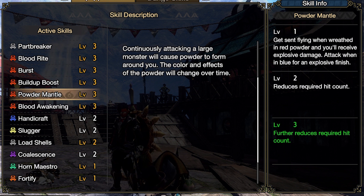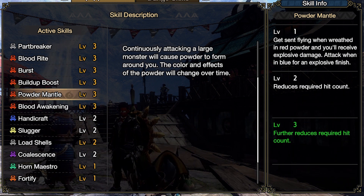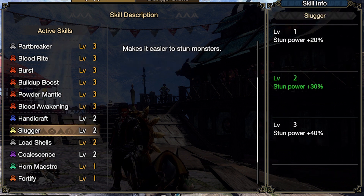Blast would probably be best if you want to do a raw build — add blast on top of raw — but we're going strictly raw because the Amatsu Charge Blade has the second highest attack with the best sharpness we need. That's why it's strictly raw. I might switch up and go with the Magnum Malo just to see what extra damage could be added on while attacking, but for now we're going strictly raw.